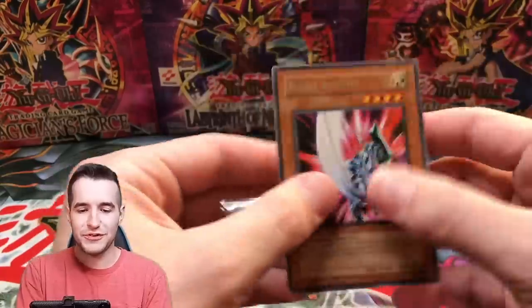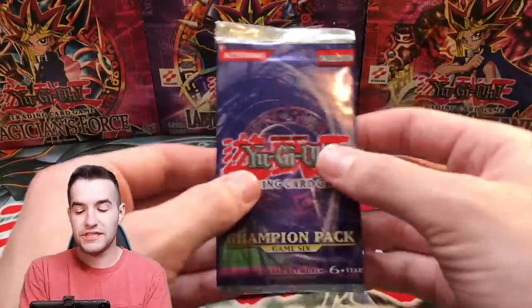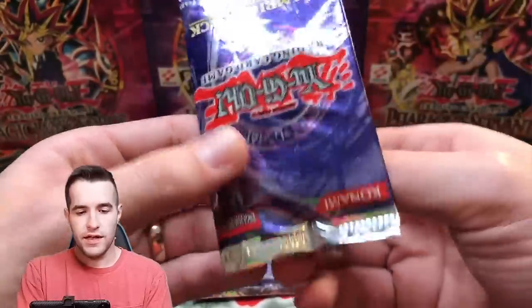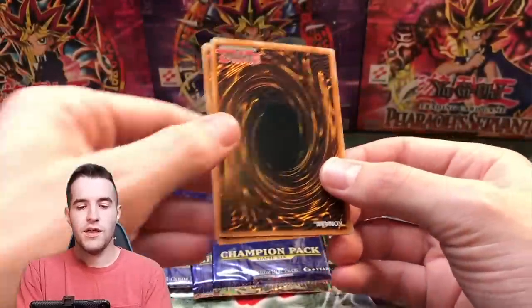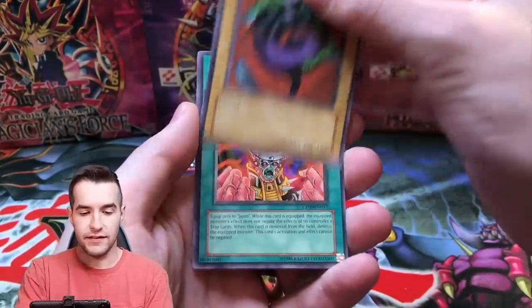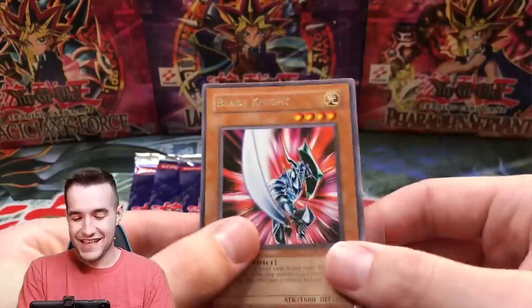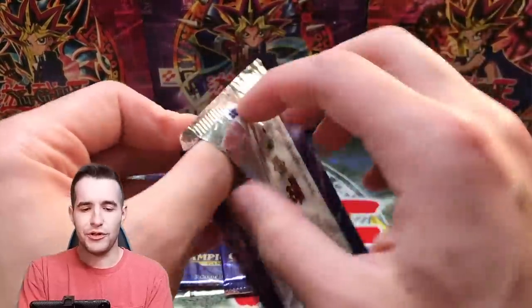Another Blade Knight, another rare — I'm not feeling too good about getting a super, but you gotta believe in the heart of the cards. Five packs left, we've opened seven. Going a little slower on these because they are Champion Packs, they're pretty rare packs. I don't want to spoil it while opening so I'm doing the pack trick since the rare is at the front. Sentinel of the Seas again, an Amplifier for Genzo, the Pharaoh's Servant back there — and a third Blade Knight. Three of the same rares.